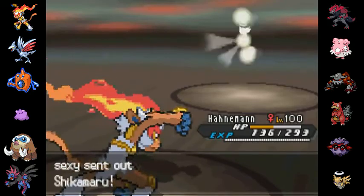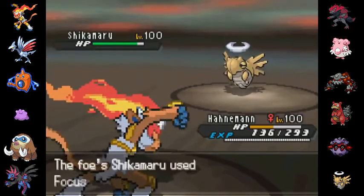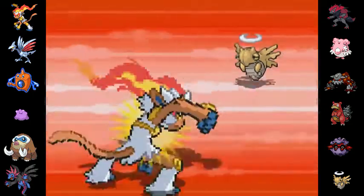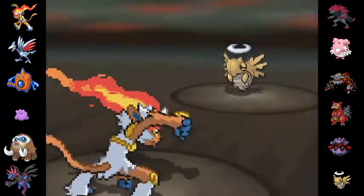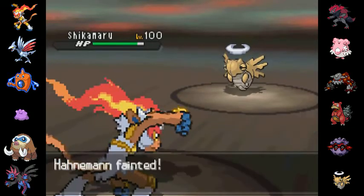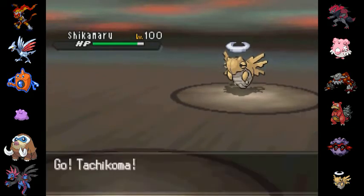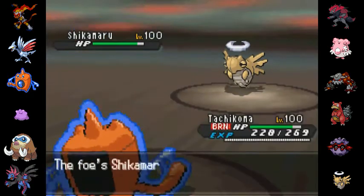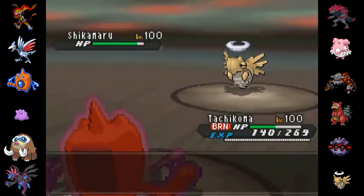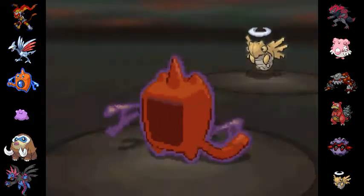I'm down to fairly low HP, and even though I know this is Zoroark, I decide I'm going to stay in and just sack my Infernape — why not? It had done pretty darn well in this match, so I was okay with that move, and it means I get a free switch into someone else. I go out into Tachikoma. He goes for the Sucker Punch, I guess thinking that I might be slower, and I just go for the Volt Switch, and I finally get rid of that illusion.